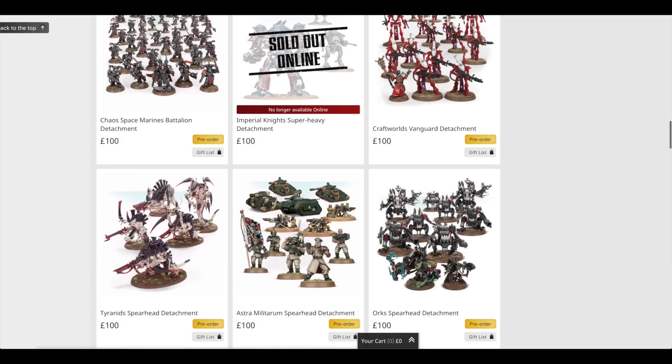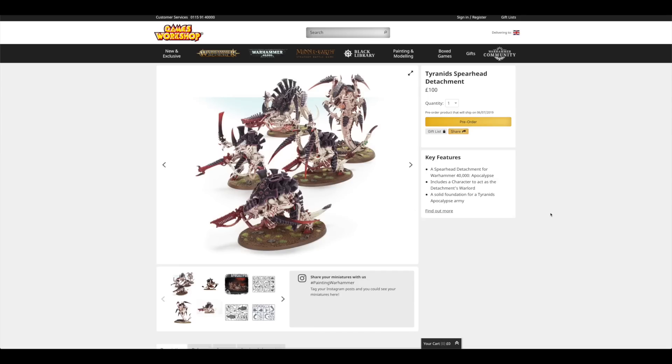Fourth on the list is the Tyranid Spearhead Detachment. For £100 you're getting five big gribbly monsters — the Carnifexes are a bit bigger than the Hive Tyrant, the Trigon is huge, and so is the Tyrannifex. I just wish Games Workshop would eventually make a knight-equivalent plastic miniature for Tyranids, because after the Dimachaeron made by Forge World — which is quite pricey — you're looking at a Hierophant at about £270. Tyranids need more investment in their model range, big time. But buying all five models individually would cost you £159, so you're saving £59.